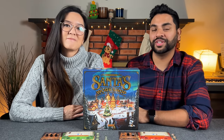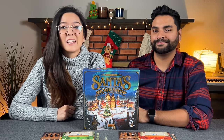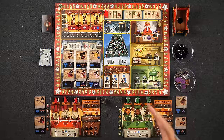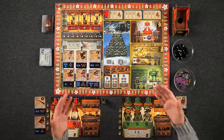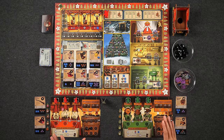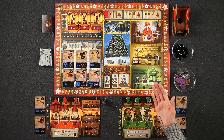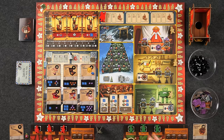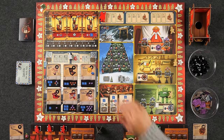If you like these kinds of videos and want to see more in the future, please consider subscribing. With that, we are ready to begin, so please direct your attention to the center of the table — we're all set up here for a two-player game of Santa's Workshop. Welcome to the North Pole! In this game, players play as a team of elves who are all competing for a chance to go on a nice vacation with Santa. Over the course of nine days, we're going to try to score the most points by building as many toys as we can and by spreading holiday cheer.